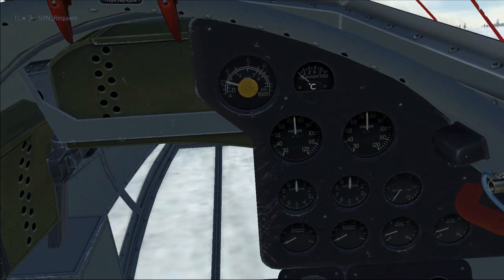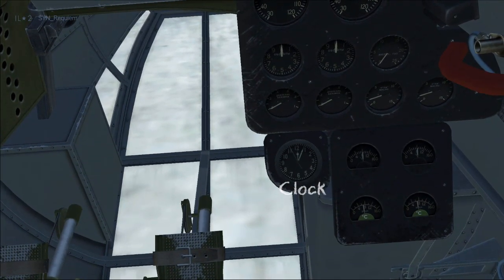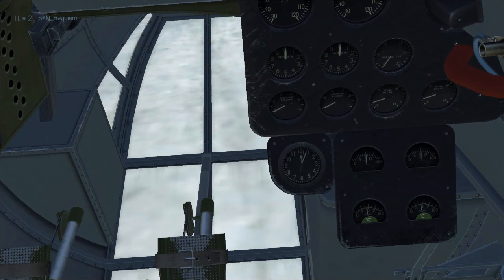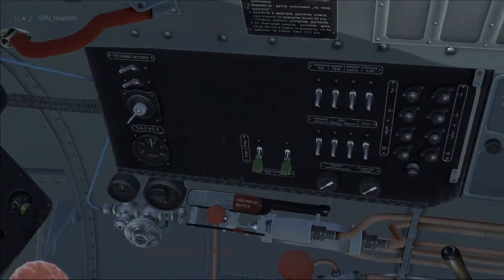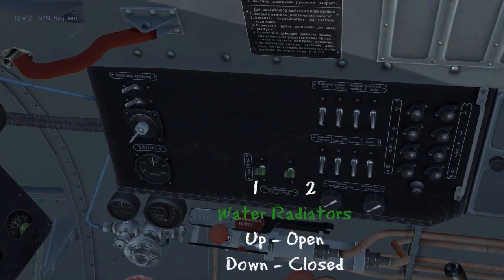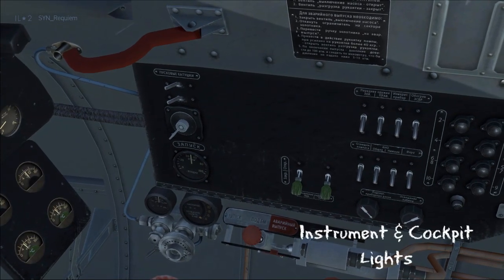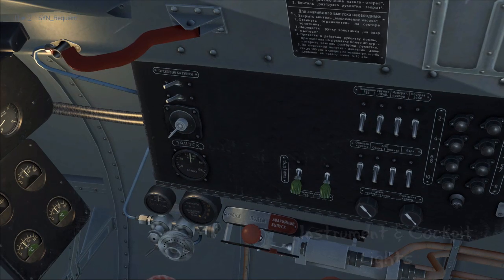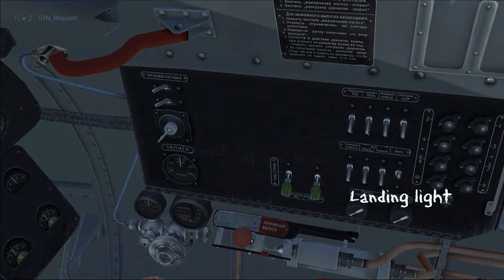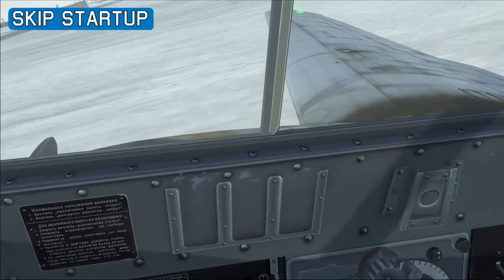Looking downwards there's another panel underneath with a clock, oil temperature for engines 1 and 2, and water temperature for engines 1 and 2. There's another compass down at the pilot's right leg. The red knob is the landing gear control. On the electrical panel we have the water radiators for engines 1 and 2 — up opens them and down closes them. There are also instrument and cockpit lights, a landing light switch you can turn on and off, and navigation lights whose effect you can see on the wings.